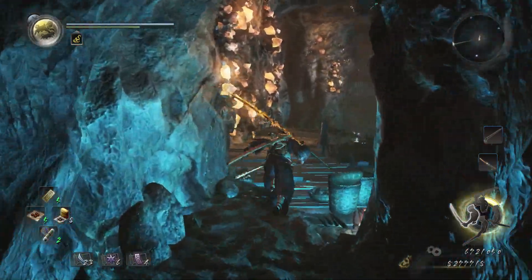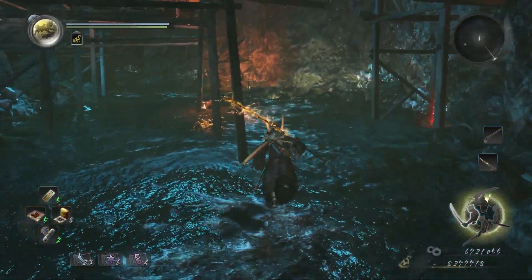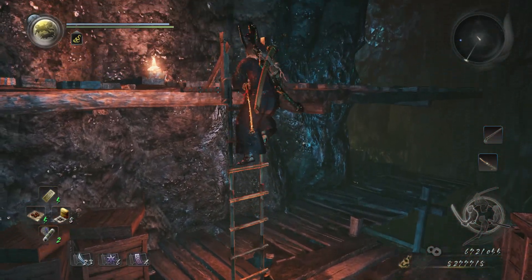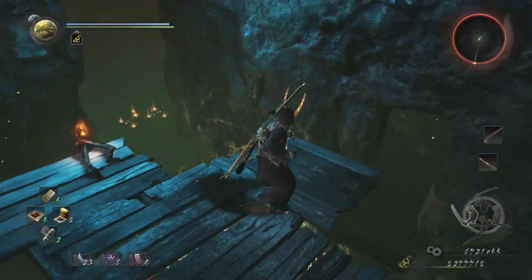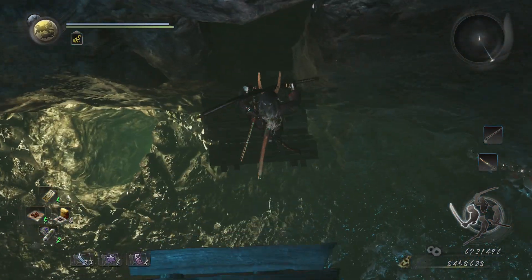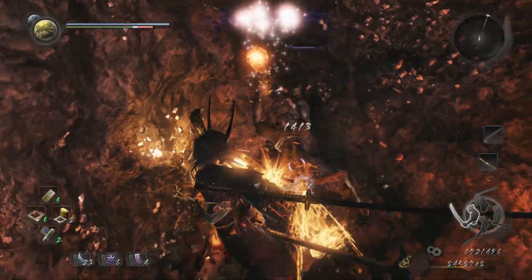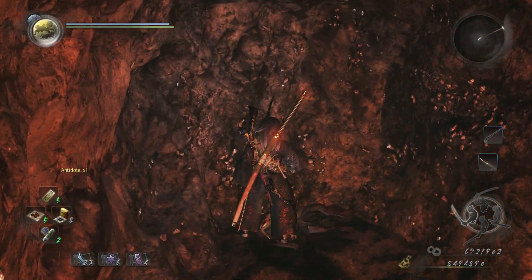Is there anything else I can kill really quick? I think I got just about everything. There's an enemy — got him. And there might be another one in here — there is, but I was a little slow. Got a lot of use out of that Sake. Look at that — 8.4 million Amrita. That's what I'm talking about.